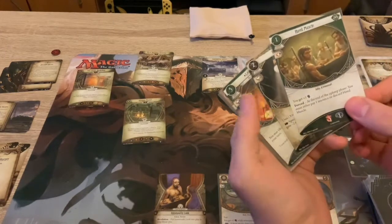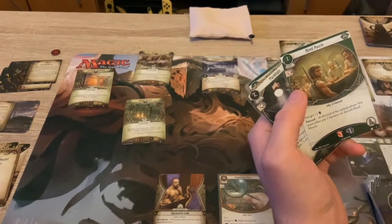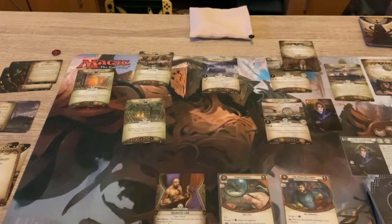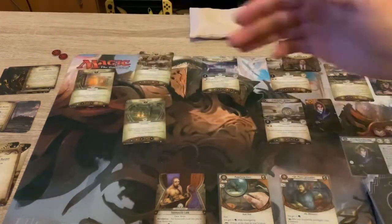Draw a card - Hired Muscle, gives us plus one strength. End upkeep phase, pay one resource. So that's going to be handy later on. One doom on the agenda - that's a threshold of six so we're fine for now.